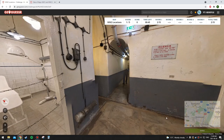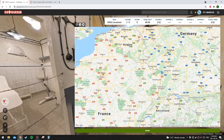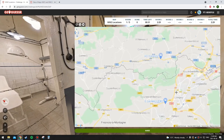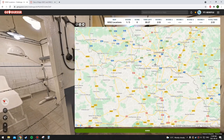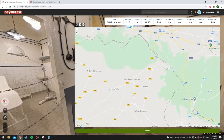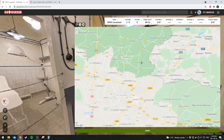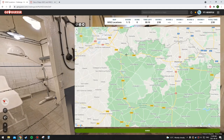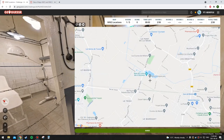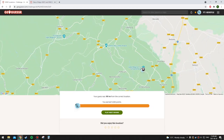It does say 'Maginot Line Fort' — I can't remember if that was the defense line on the German border or the one on the Belgian border. I think it was on the German border, because they were prepared for the invasion from Germany but not through Belgium. I don't think it would be on the Luxembourg border. I'm out of time — oh, I actually got the right location! That was just a guess because I saw the fort thing.